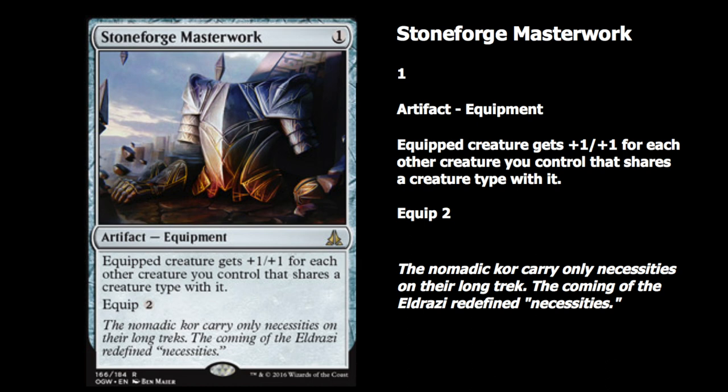Allies would obviously be the go-to mechanic in this set if the Allies are strong enough. It's a cheap piece of equipment — reminds me a lot of Runechanter's Pike, where it comes down and you play it on turn three and attach it to something that's going to attack. I do feel like this will see some Standard play, maybe in a tier two deck of some type.